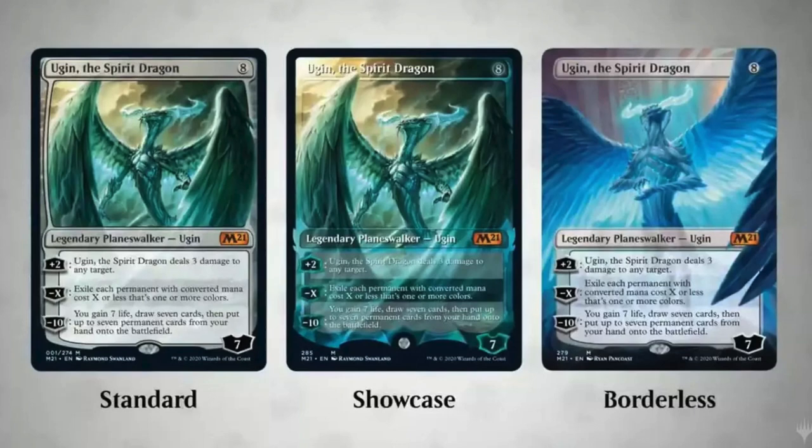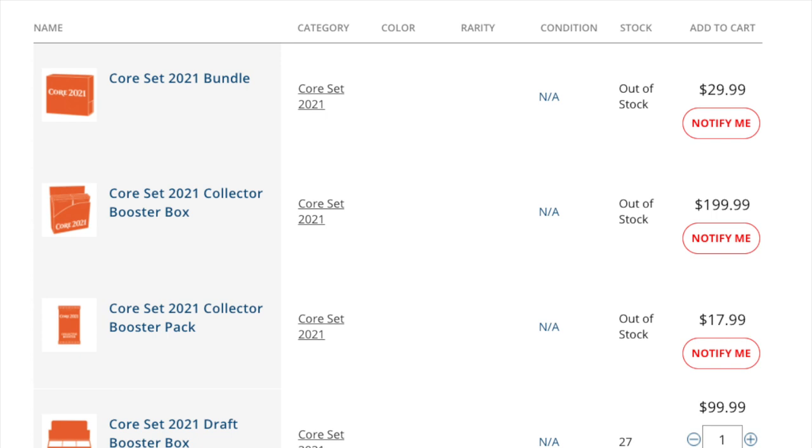I'm still going to stand by what I said about Throne of Eldraine Collector's Edition. Outside of that Great Henge, there's not that many cards that are playable in EDH — Brazen Borrower. Their cards have been reprinted. It's a mess because your one Chase card, Mythic Oko, is gone. And Once Upon a Time, your Chase Rare, is gone. They were banned, so good luck using them.